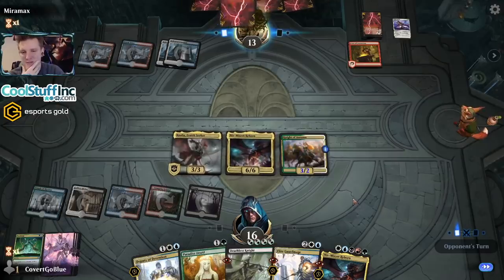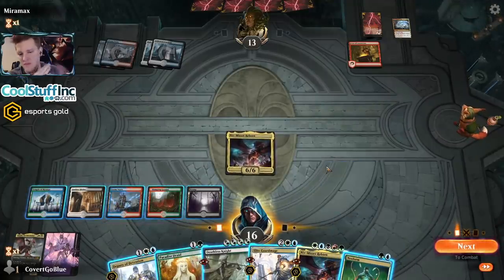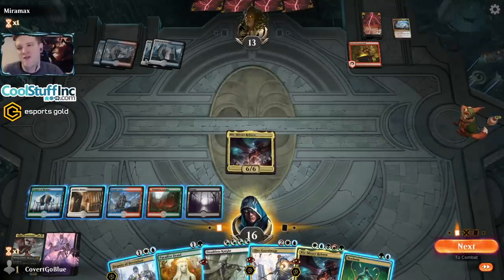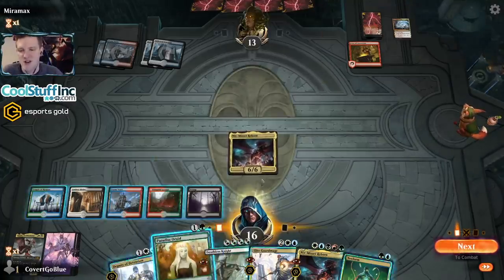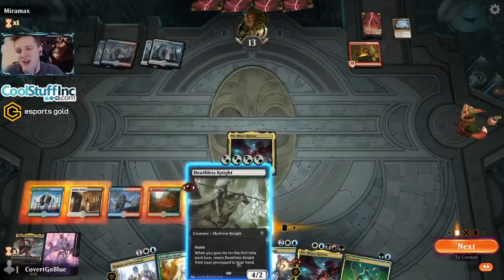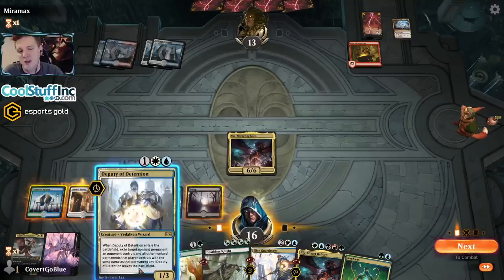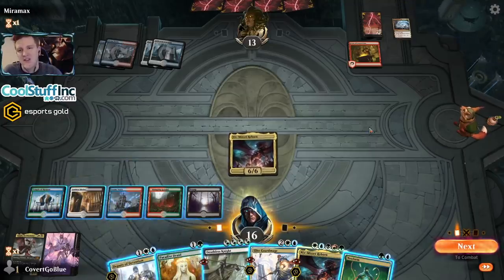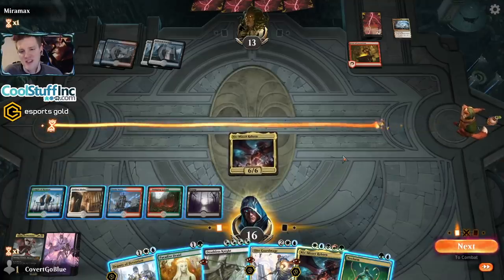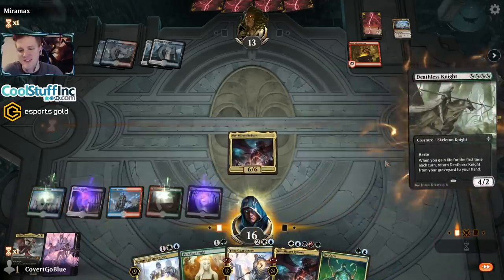Fires of Invention — Deafening Clarion, yep. I had a feeling that might be a thing. We got the Neoform. We could Deputy away these Fires, take that out of the opponent's hands for next turn, and play a Paradise Druid. It's vulnerable to another Clarion, but we hit the opponent for six and then next turn we have lethal. If they Clarion but don't do anything else — well, they get the Fires back if they Clarion, meaning they get one more play. Whereas if I hit them for 10 right here with the Deathless Knight, they have to solve both problems next turn and I have a Deputy to remove a blocker. I think this is the better line.